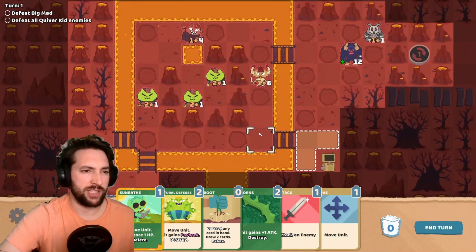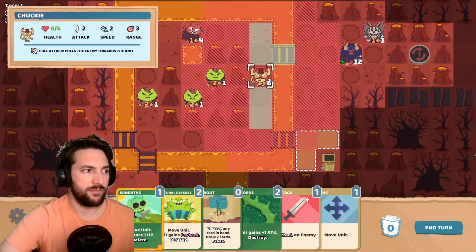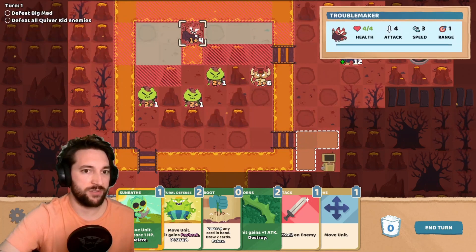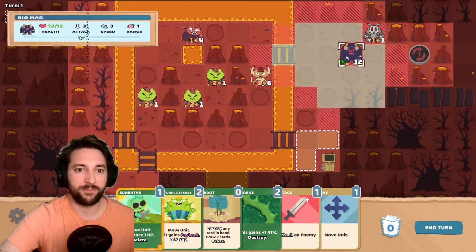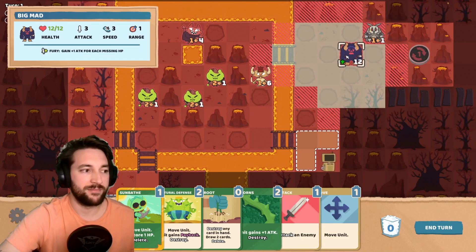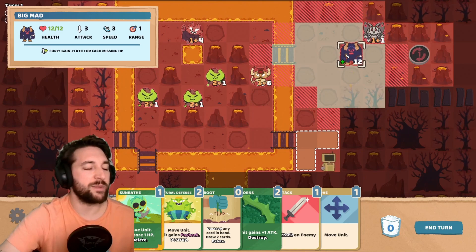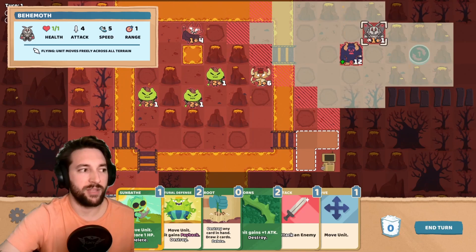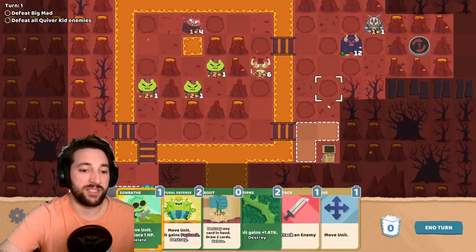So these are the Quiver Kids - three of them. Chucky's a long-range dude, so is this Troublemaker. Big Mad - he gets especially strong when he's weak. Behemoth - I've got a whole bunch of new units here, which is really cool.